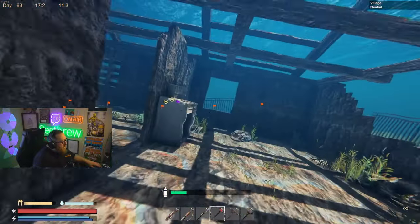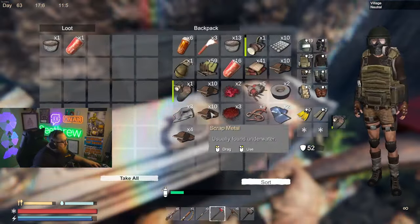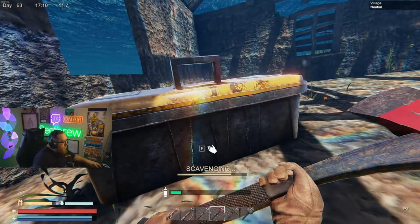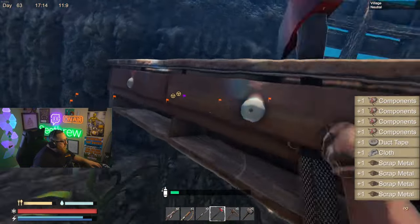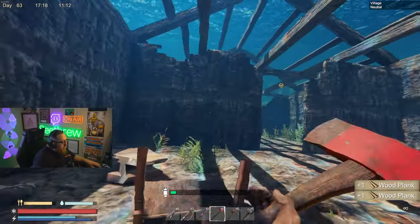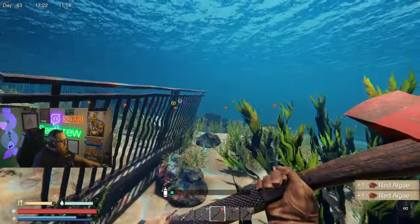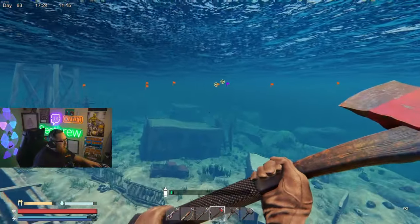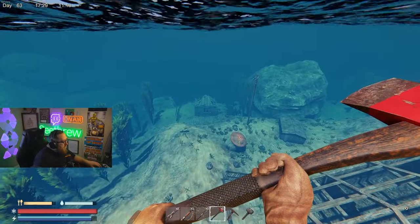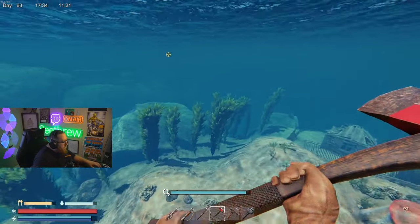I'm going to run through this building here. It looks like we got some more wood we could break. Actually, that is a stove, not wood. And another toolbox. Here's another coral thing. Let's go ahead and go up and get our breath back. We're going to knock this house out over there. We are at 59%.